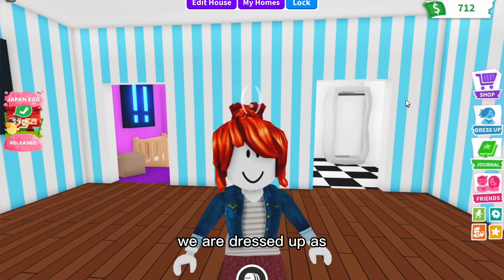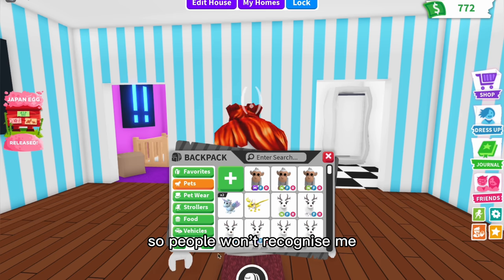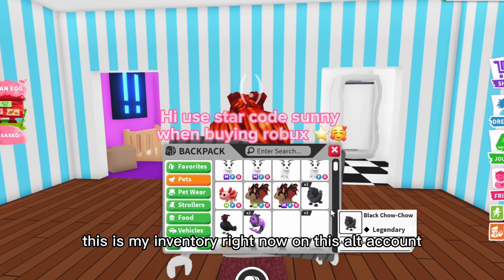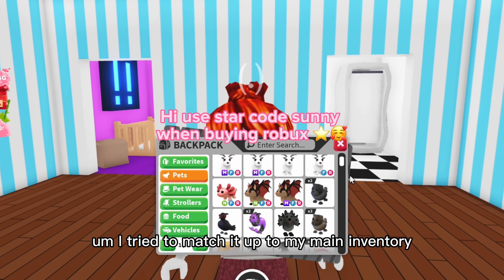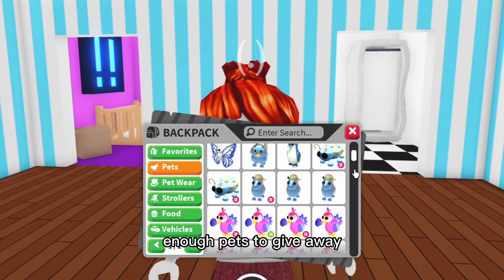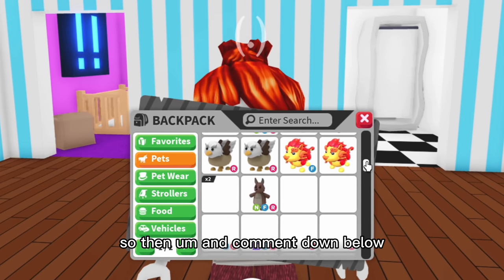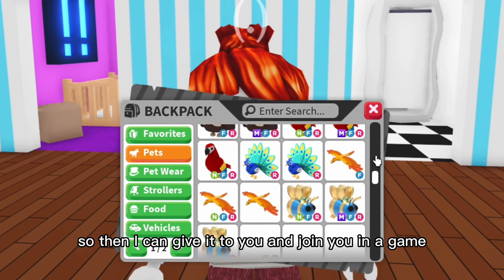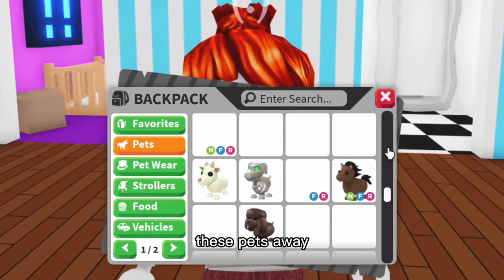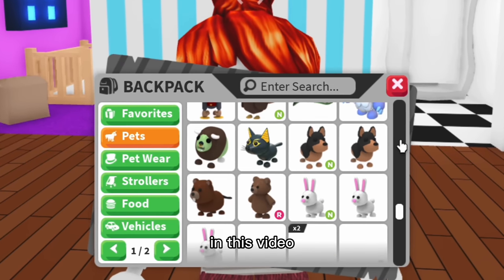I'm on an alt account so people won't recognize me. This is my inventory on this alt account — I tried to match it up to my main inventory so I have enough pets to give away. If you see your dream pet, make sure to like and subscribe and comment your username so I can give it to you. I'm going to try to give most of these pets away and do lots of rounds today.